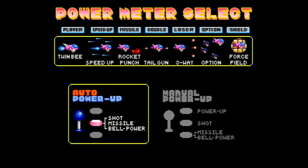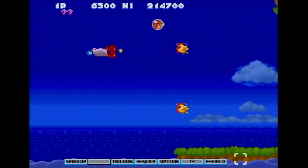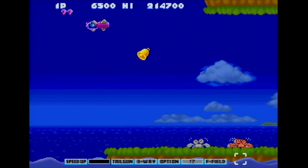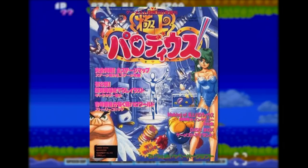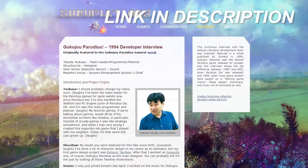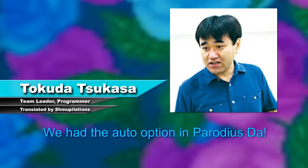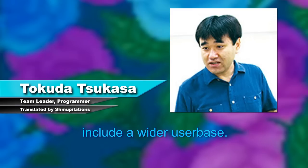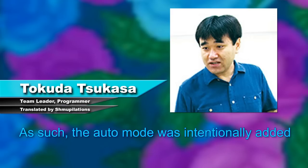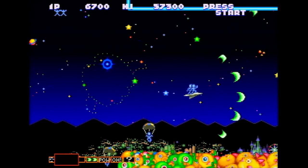One interesting new addition is Auto Mode, which selects power-ups for you in a designated order. Gamest sat down with four Parodius team members in 1994, and Shmupelations graciously translated it to English. The auto mode was intentionally added for those new players, during a period when the appeal of STGs was expanding to include a wider user base. This interview mainly focuses on Gokujo Parodius, the third game in this Gradius parody trilogy.